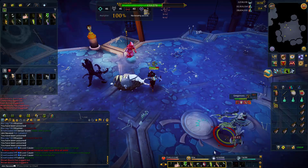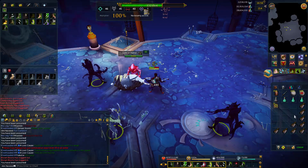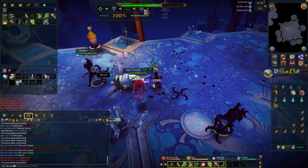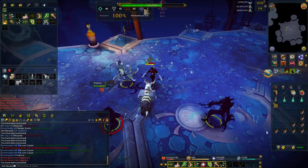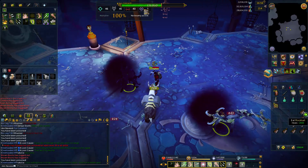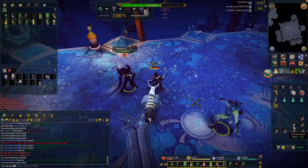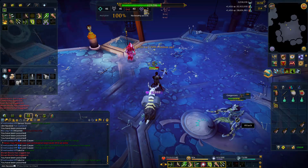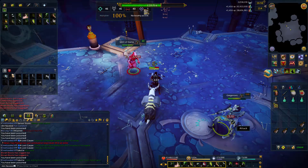Every so often he'll also spawn shadows — he'll spawn three of them. Sadly, you're going to have to kill these shadows to stop him from teleporting around, and these shadows will hit you quite hard. So it's a very good idea to kill them as soon as possible. The easiest way is to use abilities that hit multiple targets at the same time. Once all the shadows are dead, go back to hitting Greg.